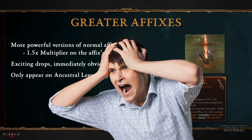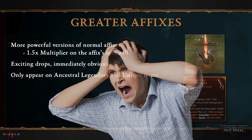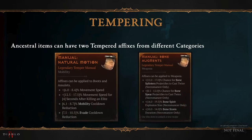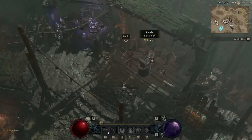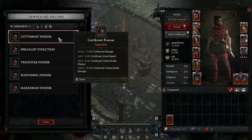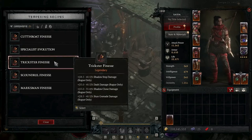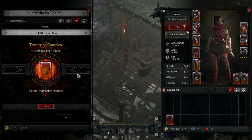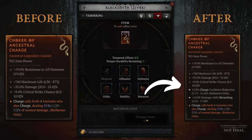Doesn't this mean I'll have to farm uber uniques all season long? Well, yes. But you'll also be able to get uber uniques easier in Season 4, so that's neat. To temper the item, you need to find these manuals, which drop from most content in the game. You'll then go to the blacksmith and start adding these manuals to your items. You'll do it with two affixes, and then you can start re-rolling them to get the one you want, until your forging potential — or durability — runs out. So that's tempering. You should now have something like this: an item with five affixes, where hopefully some of them are greater affixes.